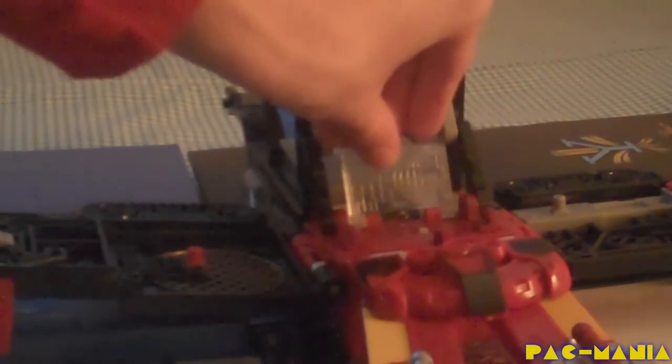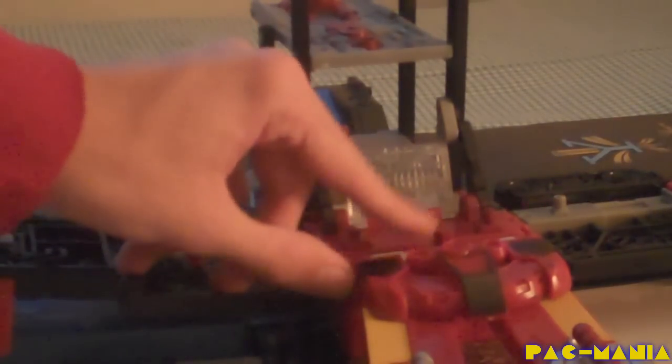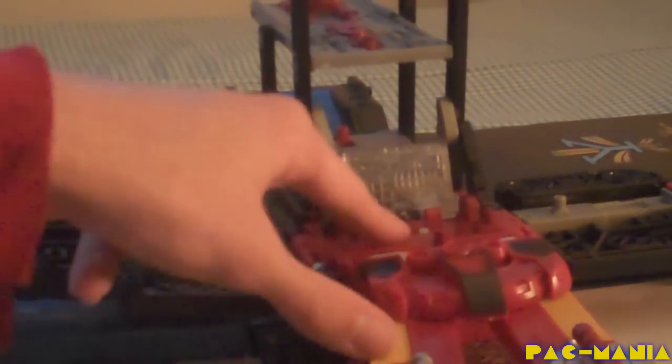Moving to the front of the base, there's an interesting panel reminiscent to the main computer the Autobots use at their base on Earth. It even has a globe. It also has some interesting sound effects — you press this little addition-sign tab, and there are sounds. There's also a white button here that triggers another effect, but we'll get to that later.